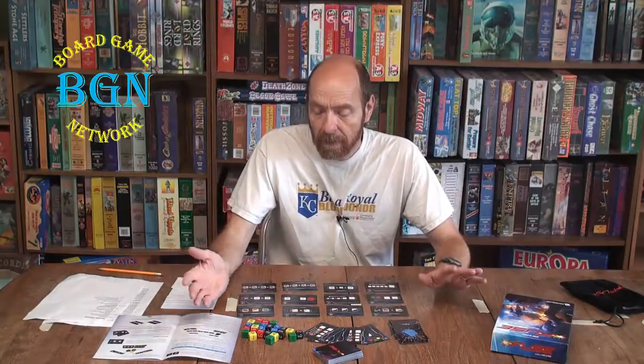I've got some cards laid out here. You'll notice we have five different colors of dice — they're just normal dice with numbers 1 through 6 on them. There are 5 of each die: 5 green, 5 blue, 5 of each color.